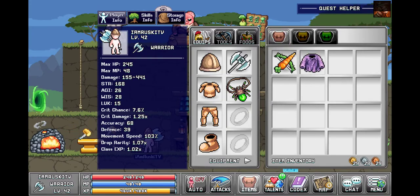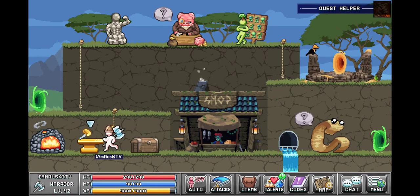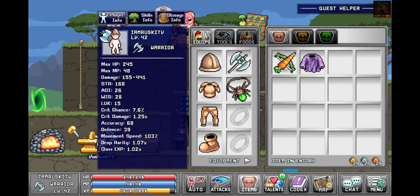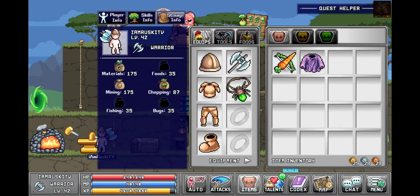An organizer button — maybe like down here somewhere, next to item inventory. Maybe add it like right here. Like a little organized thing. Just an idea for you, Lava. Ease of access is a big thing in games. People like easy, people like organization.